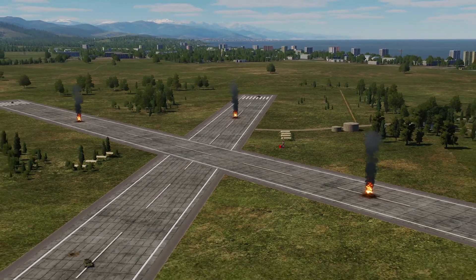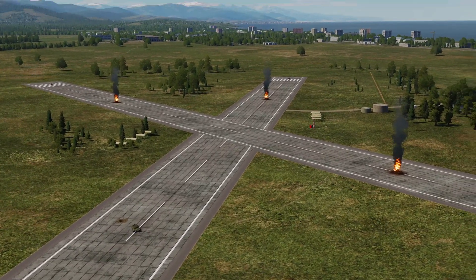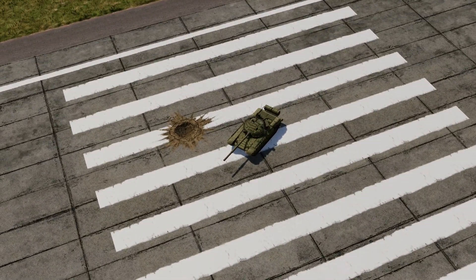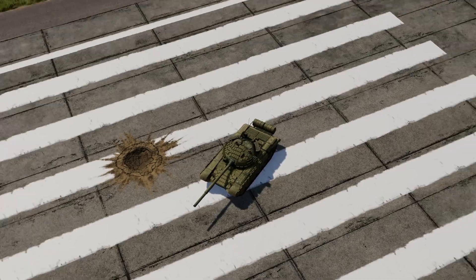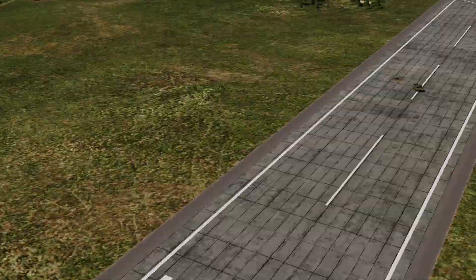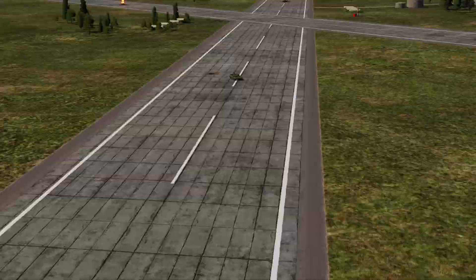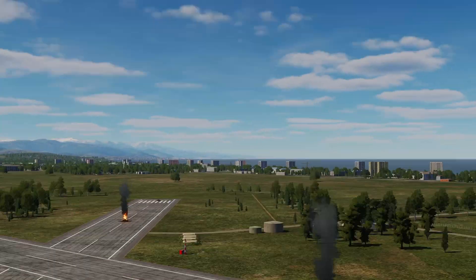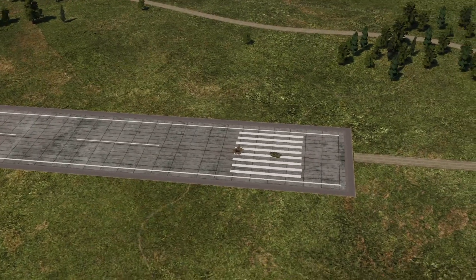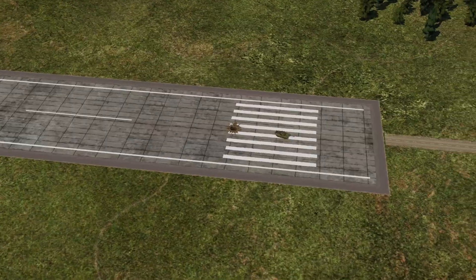Alright guys, there we go. So we've got three targets that we destroyed there, and then our last one — that's the one we missed. You can see the impact crater significantly closer than the other four. I'm putting that one down to pilot error, because I hit three out of four with the bombs. Look at the difference — look at the distance of that bomb compared to that bomb when I pressed the pickle.